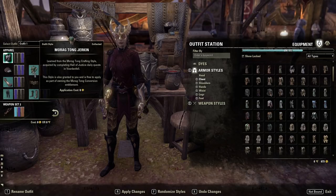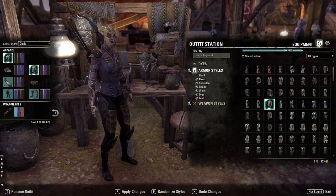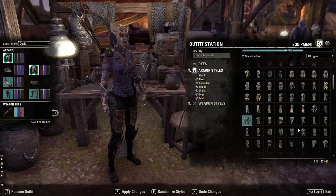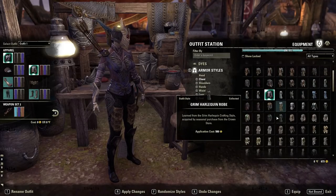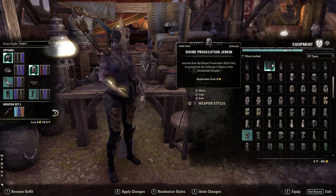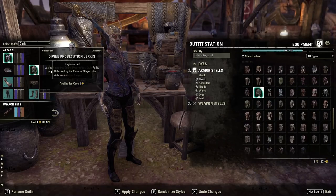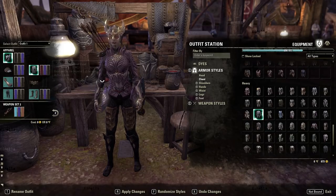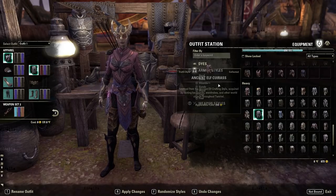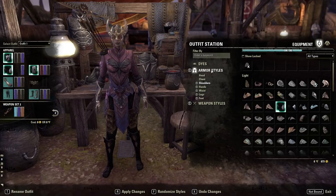It doesn't cost anything, which is cool — that makes sense. Let's see how it looks. I have a robe but I never really like the robes, they're not too nice-looking. Let me look at the jerkin instead. This is the medium chest style and this is the heavy — yeah, it's all right, not too nice-looking.